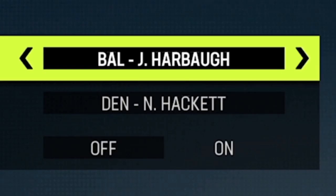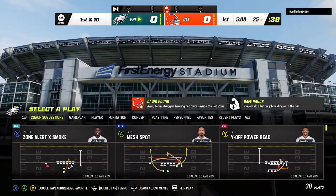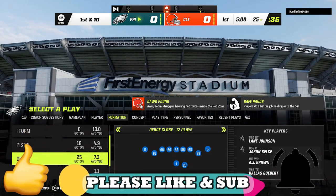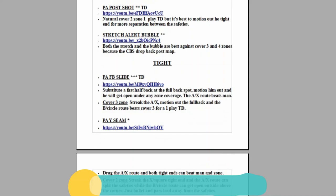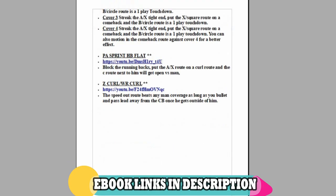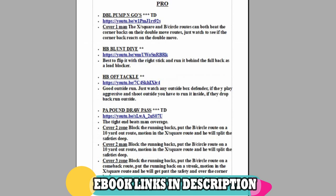Speaking of money plays, in today's video I want to begin using my Baltimore Ravens offensive ebook, which is easily my favorite running and trick play offense I have put out this year. If you guys want to see more from this offense or more gameplay videos like this, please subscribe and hit the like button. If you don't want to wait, click the link in the description or top pinned comment to instantly download any of my ebooks to your phone, laptop, or have them sent to your email.